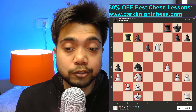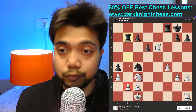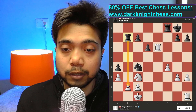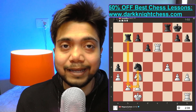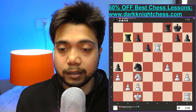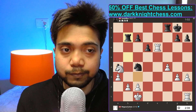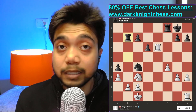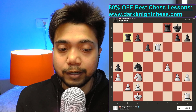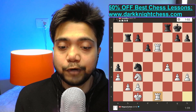Magnus had a pawn on b2 that was being attacked — his opponent's rook and knight were both attacking it. A person might think: move the knight back to protect the pawn, or take the opponent's pawn and protect. But Magnus plays the best move here.